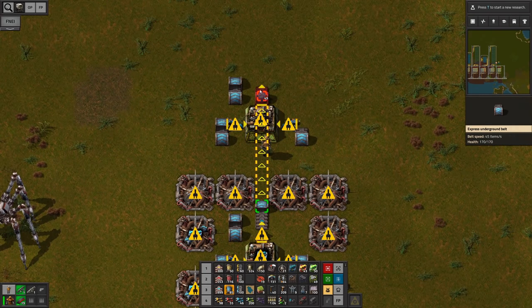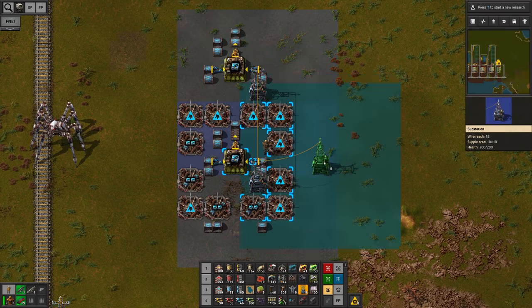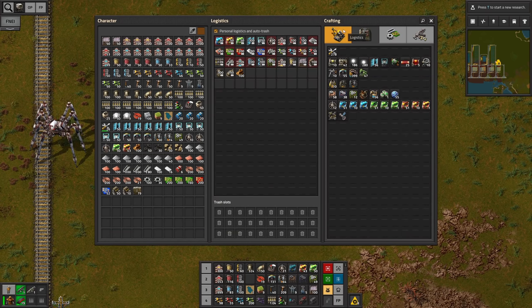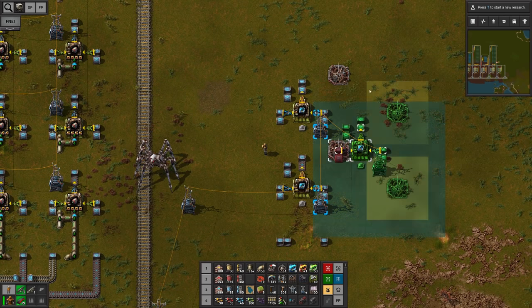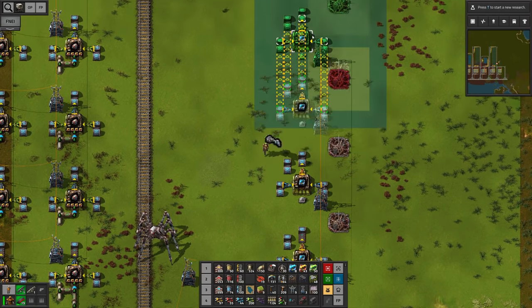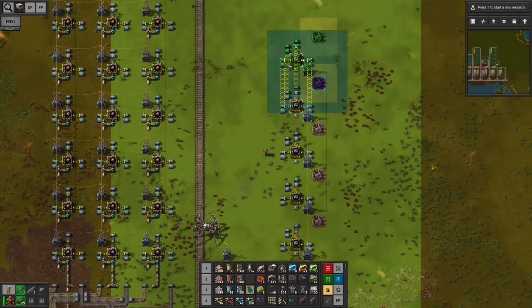Of course we're gonna require the output for the next stage of crafting. We'll also add some power and copy over some lights. If we've done everything right I should be able to copy this over a couple more times — 1, 2, 3, 4 and 5.